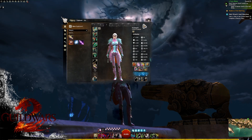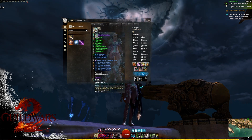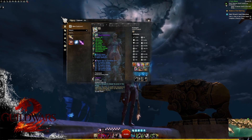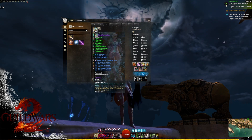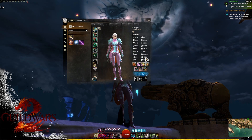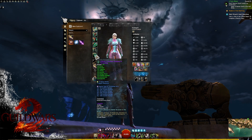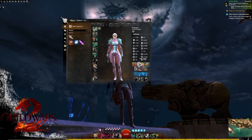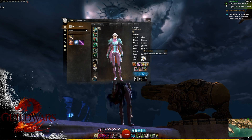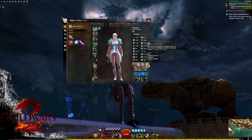The idea behind the second build is to go full Celestial with Rune of Tormenting. This will pump up a lot of other stats — toughness, precision, power, healing power, etc. — and will help us get to pretty much the same or more boon duration. This will also allow us to do a fairly decent job, although we will use different food for this build.